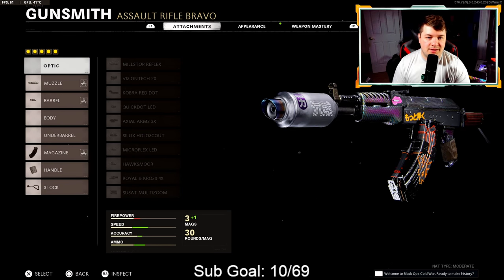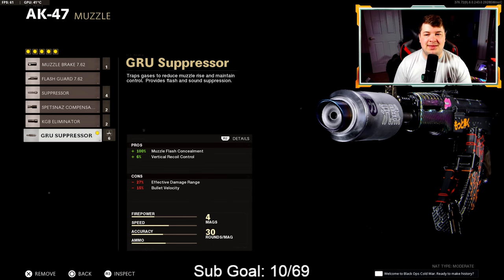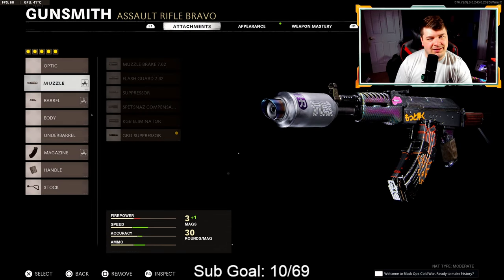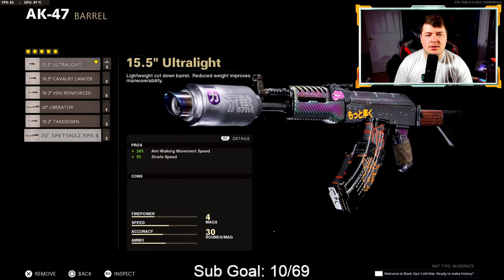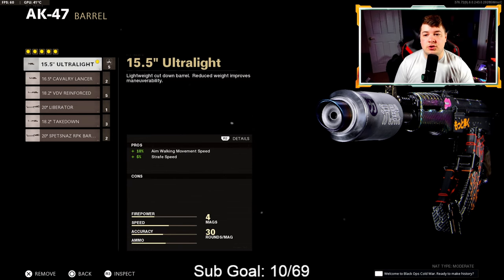At number four we have my movement AK-47 build — great statistics for medium range but also gives you the ability to play extremely aggressive. Starting with the Gru suppressor for vertical recoil control and the ability to stay off the map. Down to the barrel we have the 15.5 inch ultralight — 10% added to aim walking movement speed and 5% also added to strafe speeds. This barrel has zero cons but it's all about that movement speed — it's kind of built out like an SMG. We're at 27.93 meter effective damage range and 596.7 meters per second bullet velocity.